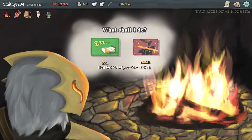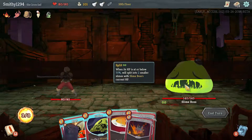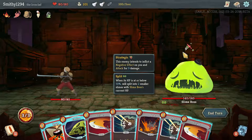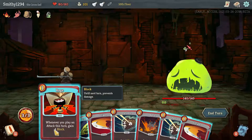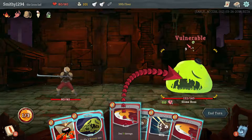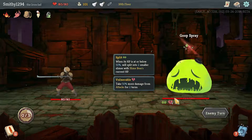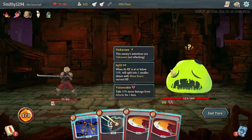This is the fight before the boss so I think we just rest to play it safe. Okay — Slime Boss. We want him to split, but ideally on his big attack. I could play Evolve but I think we just go all out. We're going to get healed at the end of this anyway. Deal the most damage while he's vulnerable and while he's doing weaker attacks.